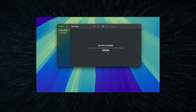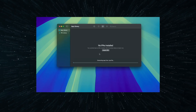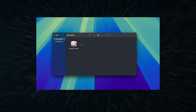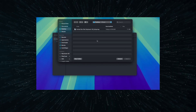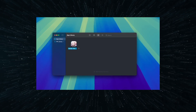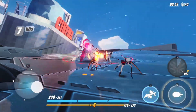Once everything is downloaded, open PlayCover and click Import IPA. Find and select the decrypted version of Honkai you downloaded and open it — this will install the game in PlayCover. Once that's done, right-click the game, select Import Key Mapping, find the key mapping file, and import it. Now everything should be set up. Double-click the game to start it, log into your account, and Honkai Star Rail will load.